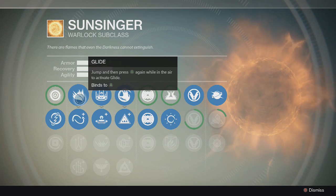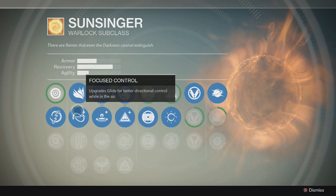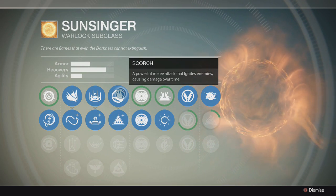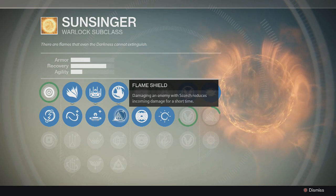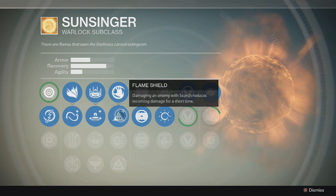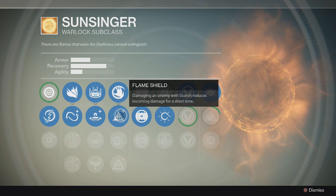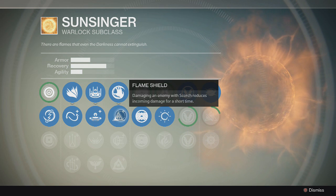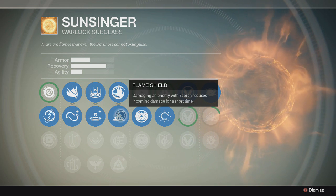Over here you have Glide, just like the other one. The Sunsinger does not have Blink — only Glide. And then instead of Energy Drain, you have Scorch, which is a melee attack that ignites enemies causing damage, as you can see on screen right now. I have Flame Shield, which damages the enemy and reduces incoming damage for a short time. It doesn't actually reduce damage — it gives you a shield, and when that shield is depleted you take normal damage again. They word it a bit strangely; they should just say it gives you a shield.